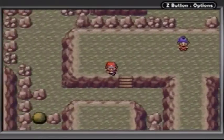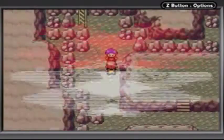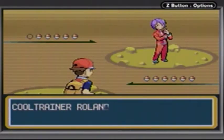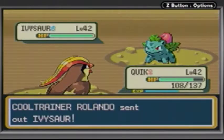I'm going to be cutting all the trainer fights in here — well, just showing what Pokémon they have — because this would be a very long episode and I know I'm going to have a lot to edit anyway. Let's begin with this guy, I suppose. This cool trainer, Ronaldo. Wow, great name. So Ronaldo has a Raticate at level 42. He has an Ivysaur at level 42.